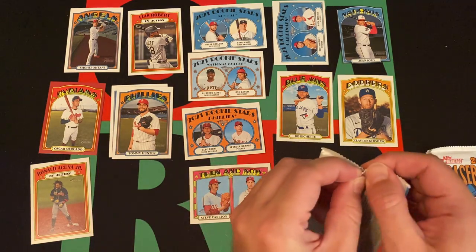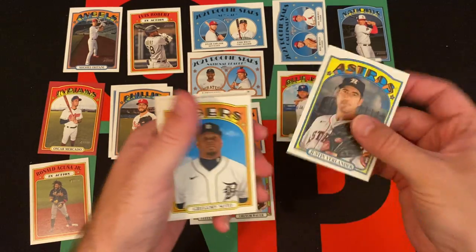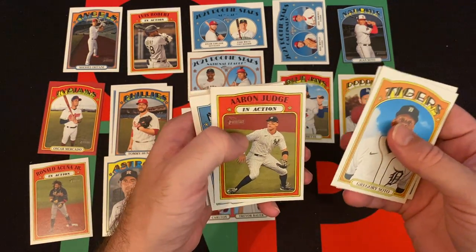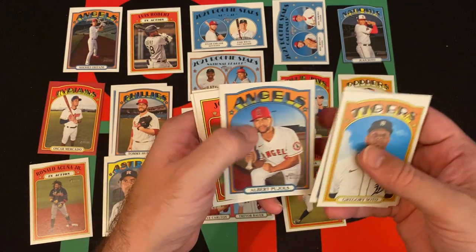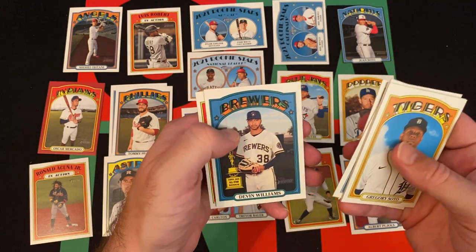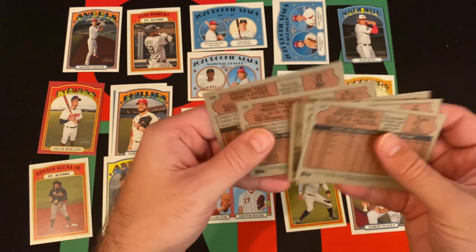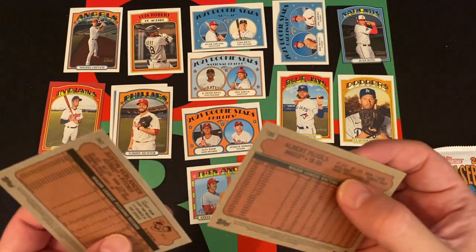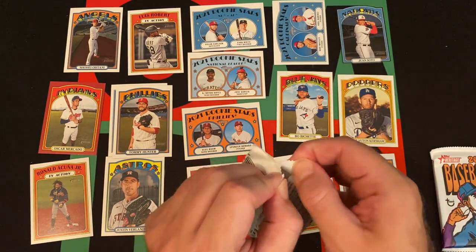Pack five: Justin Verlander, Gregory Soto, Adam Haseley, Aaron Judge in action, Jorge Alfaro, Albert Pujols, Jose Ramirez in action, Devin Williams Gold Cup card, and Danny Jansen. Checking for high numbers — a couple in here. A couple more packs to go and then we'll do the rest next week.